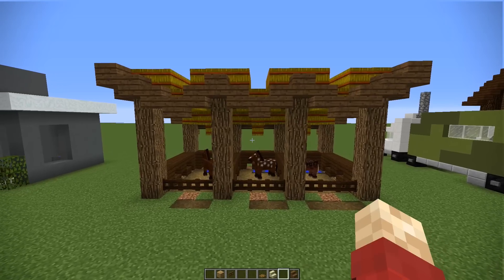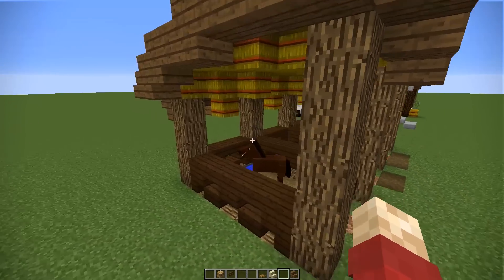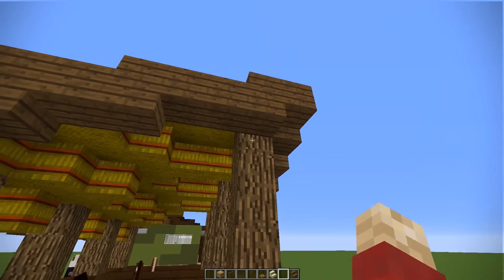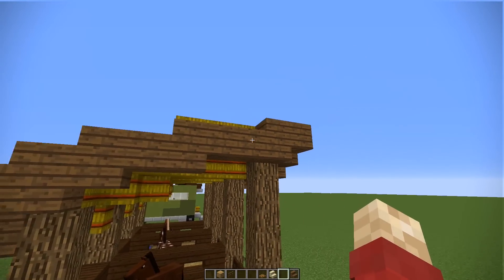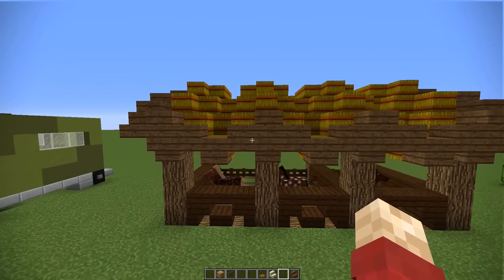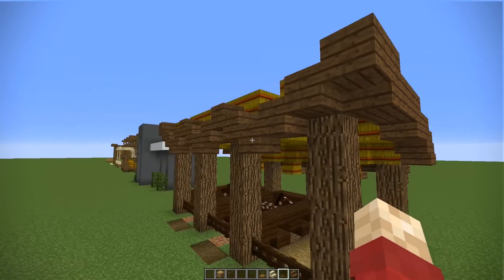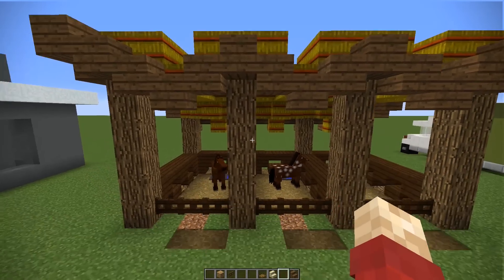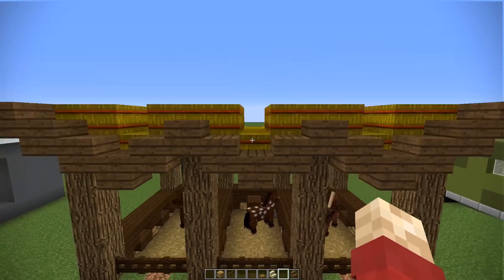Moving on is a more traditional style of stable, and this is perhaps what you would normally expect from your stalls to keep your horses in. So we've got a very simple two pillars of logs, and then just a roof that goes over the top, and then some separators between the stalls. It may seem like it's a bit complicated, but all I did was a wavy design with some slabs to give it a more interesting look.